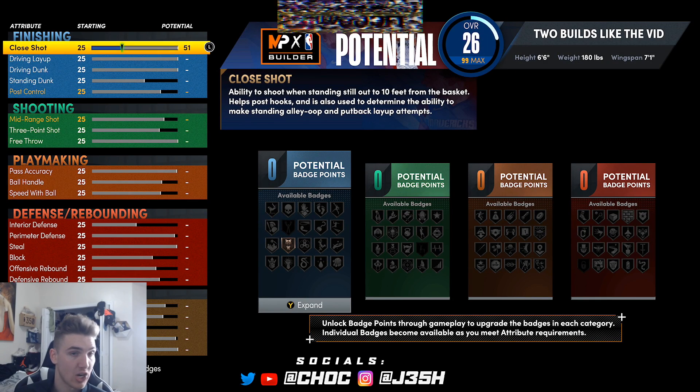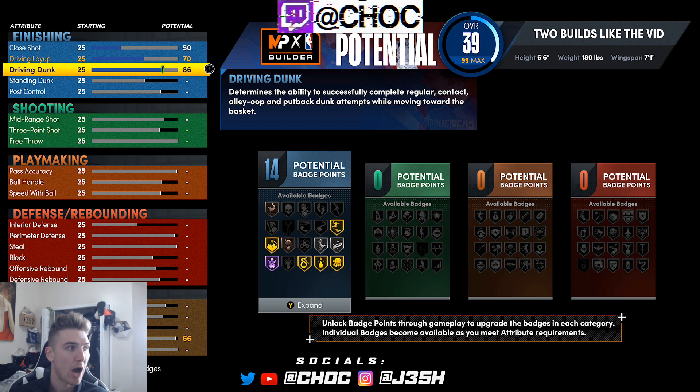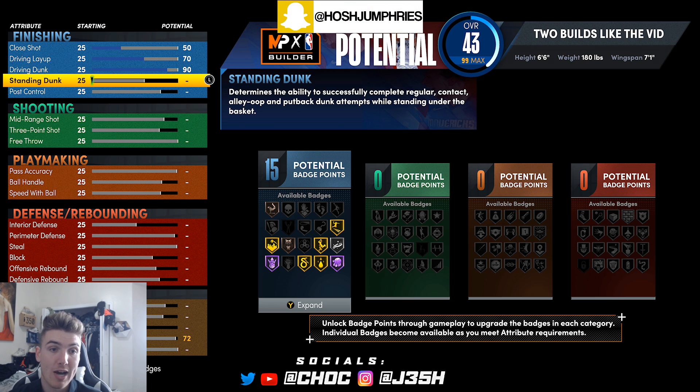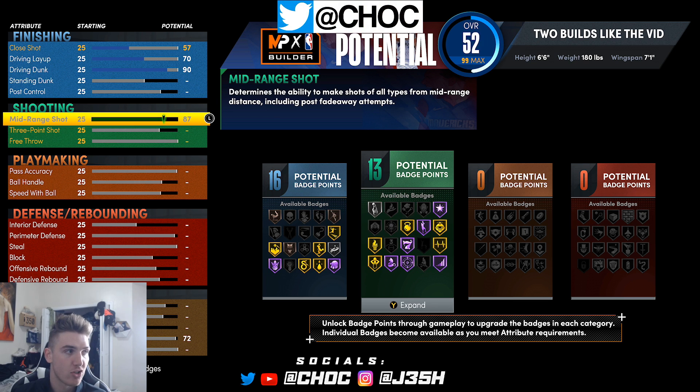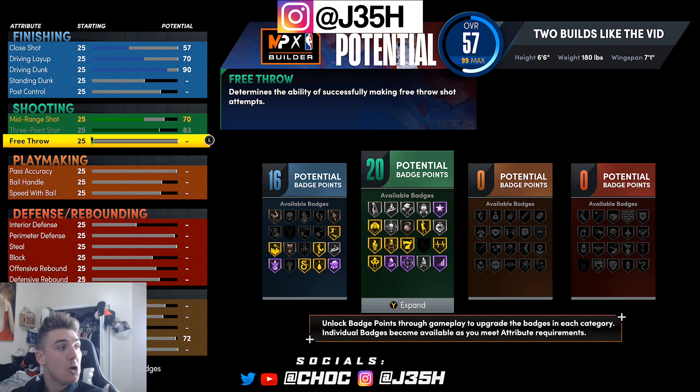50 on the close shot, 70 on the driving layup, and then a 90 on the driving dunk. Now a lot of people would like this build to have a 92 driving dunk because that unlocks all of the contact dunk packages. So if you guys are willing to sacrifice in certain areas, be sure to do that. Me personally, I just don't think it's worth it because you have to sacrifice a lot to get it. So 70 on the mid range — that's really green — 83 three pointer, and then your free throw put it to an 84. If you don't play Pro-Am, you don't have to put the free throw up — don't waste points on that, put it somewhere else.